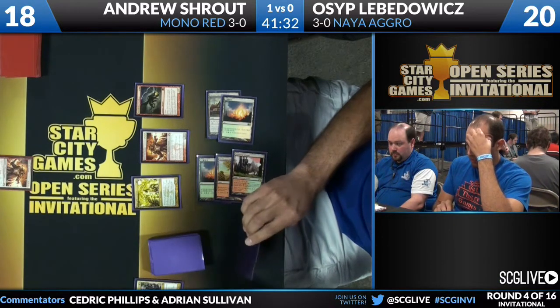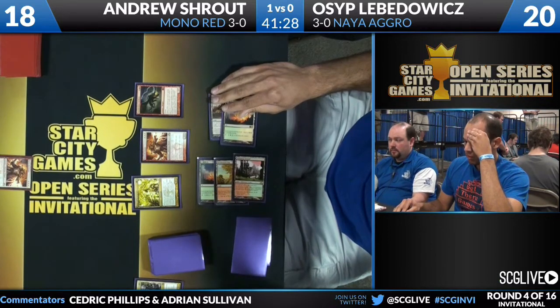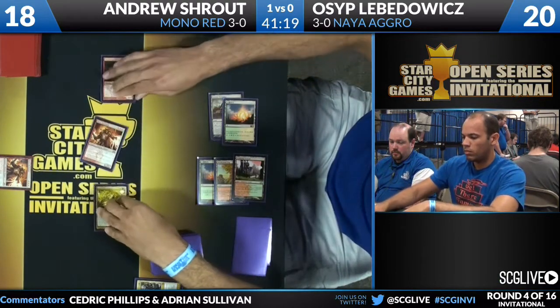Another Thundermaw got the job done for Shroud last game. Now you see Osip deciding: does my Reckoner come in? Osip — one of the great players in the game's history, Hall of Fame eligible. All in, I like it! Everybody's getting in. I like it because it puts Shroud to the test — make him make a decision. You know your Thundermaw Hellkite's potential draws of more Thundermaws; you just want to get this game over with.